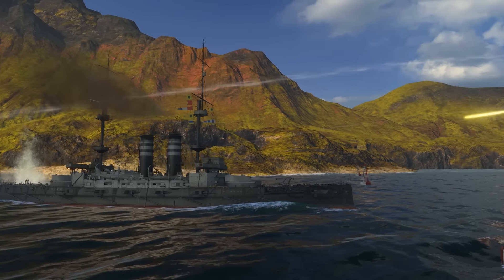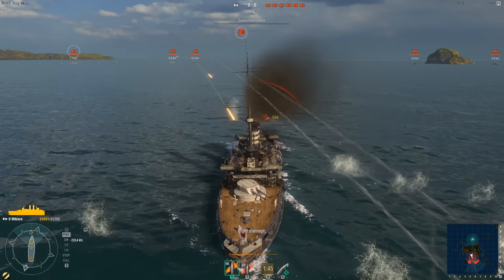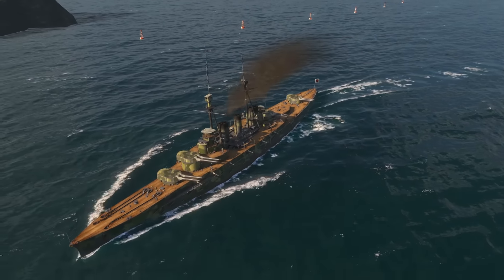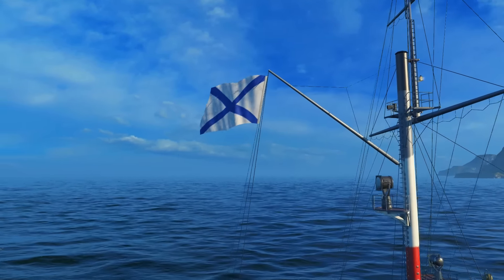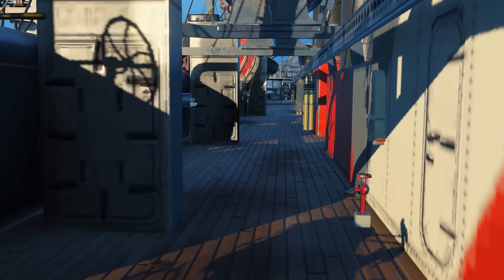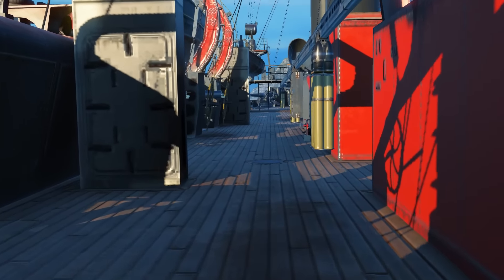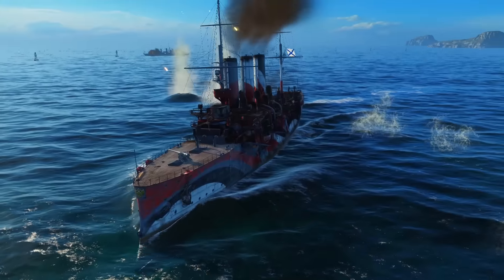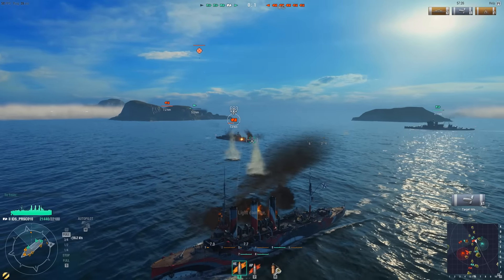A ship can survive a considerable amount of damage without losing much combat capability, or by contrast, it can explode after a single shell hit to an ammunition magazine. A warship is also designed with long cruises in mind — it is a combat vehicle, but also the home for its crew. A considerable amount of space is dedicated to everyday crew life and does not influence combat capability.